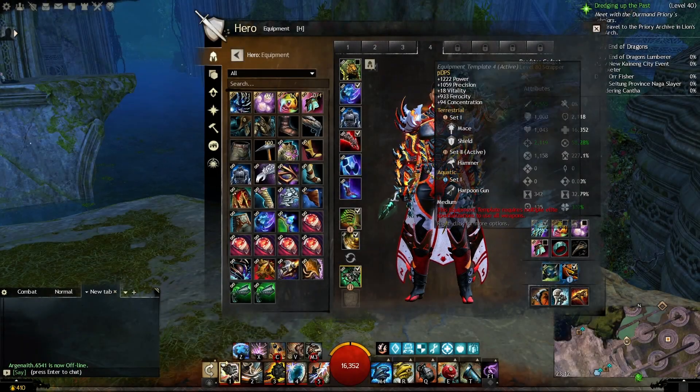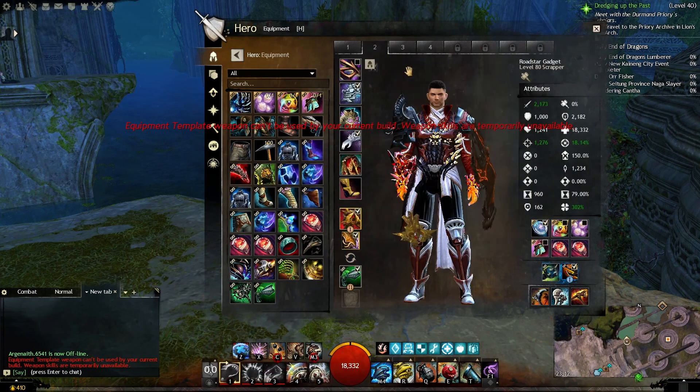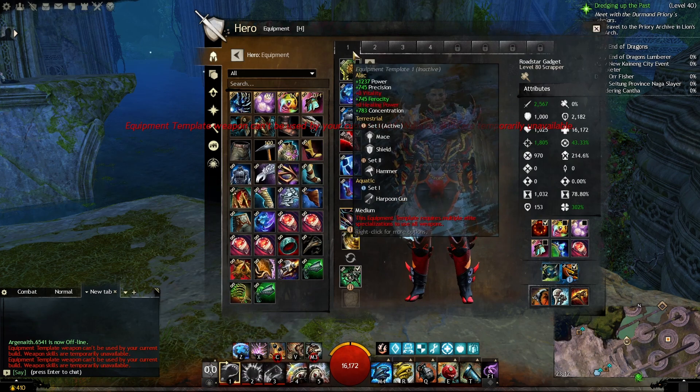Or if you're like me, you can use all of them for different roles in group content — like I have done with my Engineer, having healing, alacrity, quickness, and DPS all on a single character.